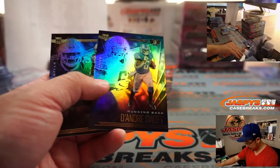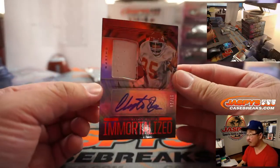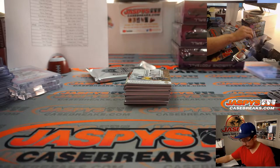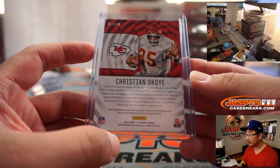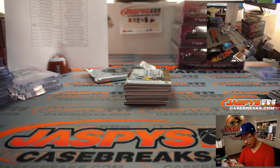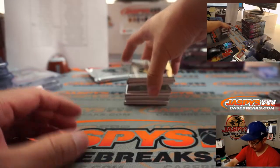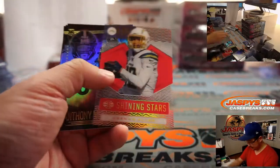There's Big Ben — Steelers planning on having him play. 149 Eli Manning for the Giants. And there's the Nigerian Nightmare, Christian Okoye — immortalized jersey and autograph, 17 out of 50. Sam Rail with the Chiefs. Fans of a certain age remember Tecmo Bowl, one of the first video games to feature real NFL players — there is no bigger thrill than dialing up a play for Okoye, appropriately programmed as a tackle-busting beast. Baker Mayfield 75. Shining Stars Keenan Allen 399.